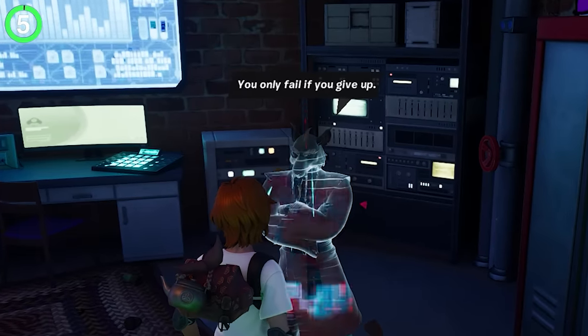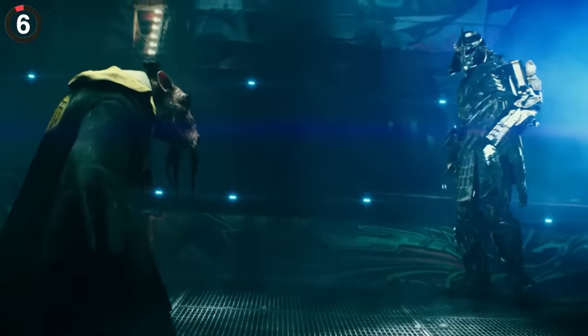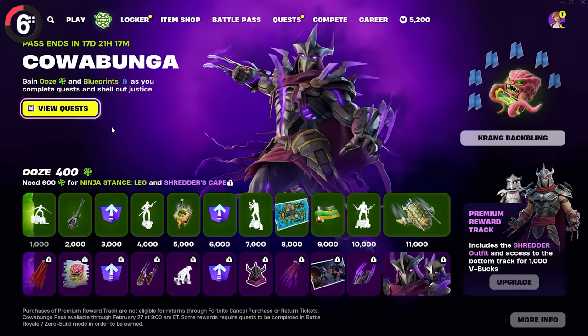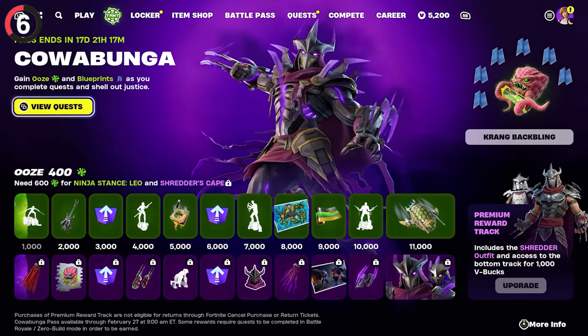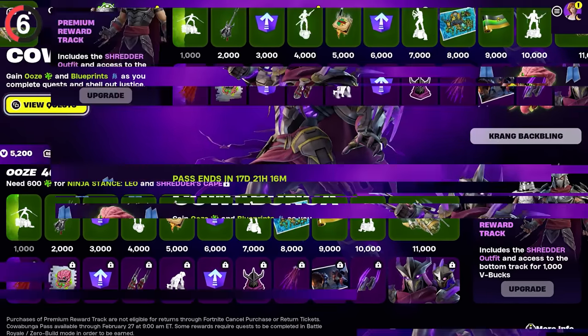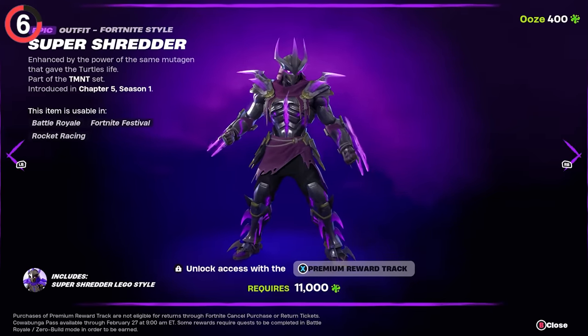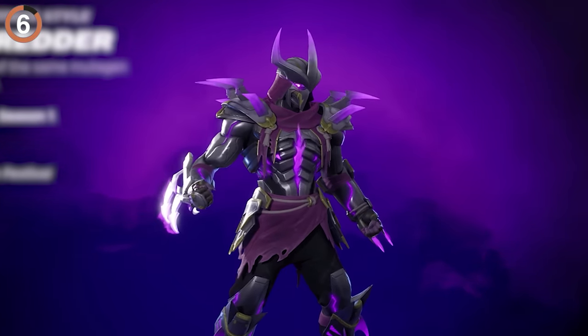He even has a line for April O'Neil. We wouldn't need the Ninja Turtles if there was no villain to defeat, and Super Shredder is here to tear things up. There's an entire battle pass dedicated to this collab with 11 free tiers and 11 paid ones. Without spending a single dollar, you could get four emotes, a glider, and a bass guitar. If you do shell out the V-Bucks, you'll unlock Shredder's entire set, and that outfit is intimidating.